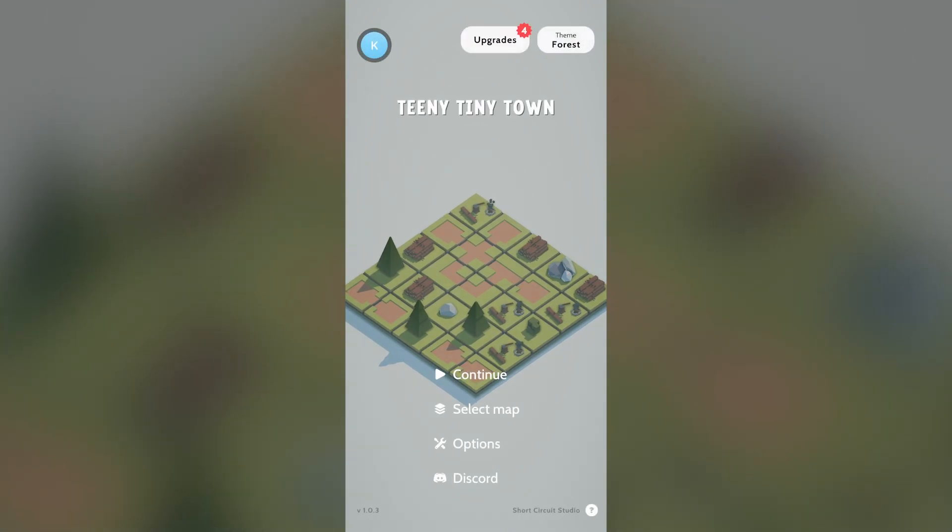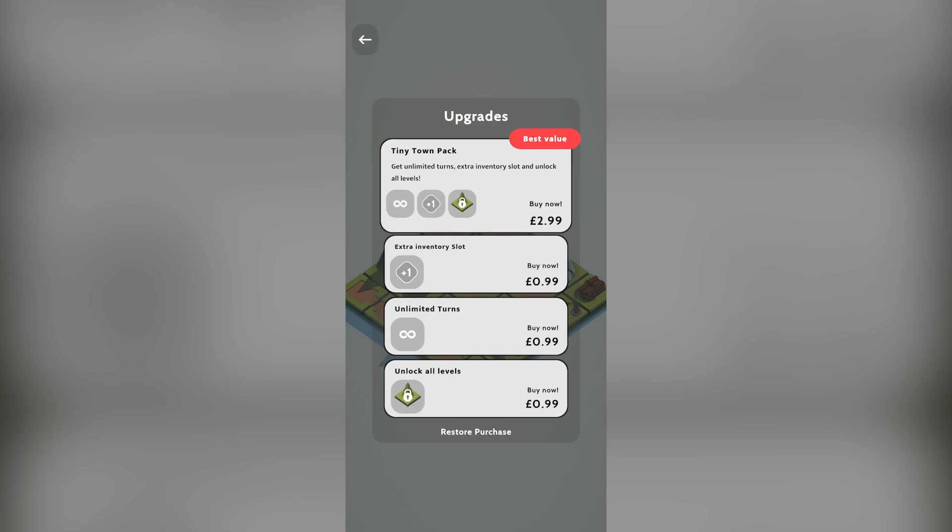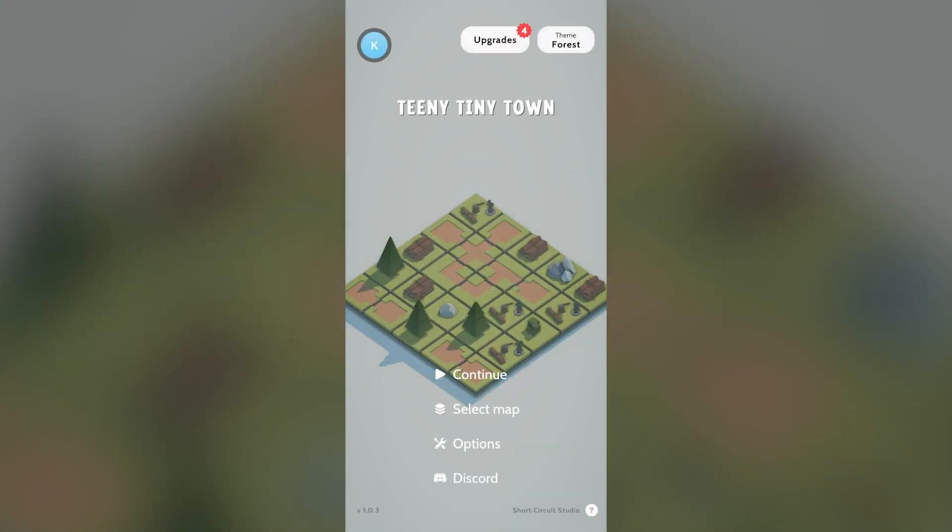Let me show you the upgrade options. For 99p you can unlock all of the levels; another 99p gives unlimited turns so you're not capped at 200; an extra inventory slot is also available. Or for three pounds, depending on where you are in the world, you can buy the entire game - no cap on movement, choose any level you want, and get an extra inventory slot as well.